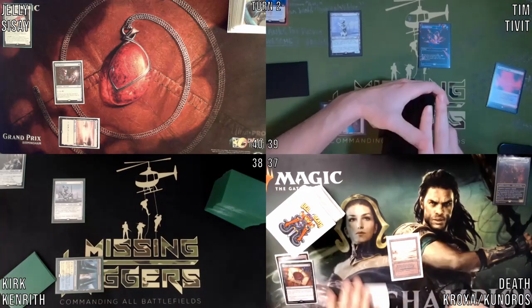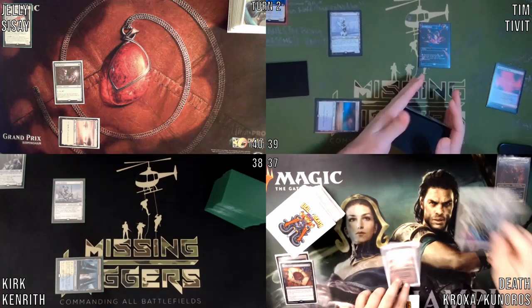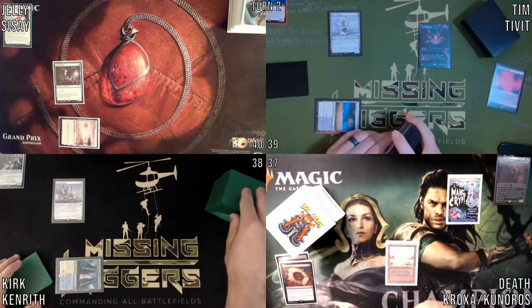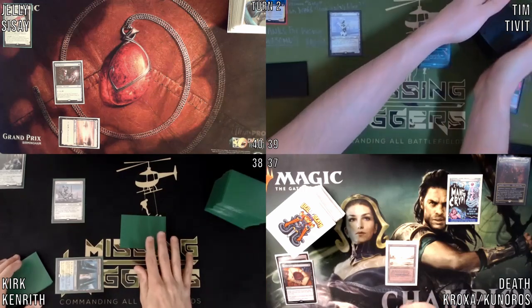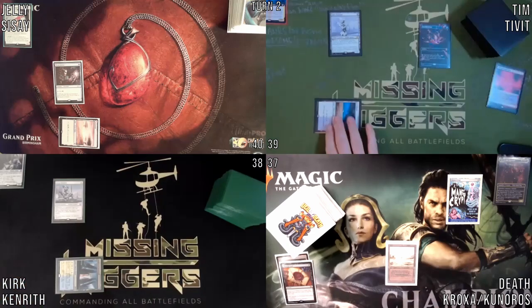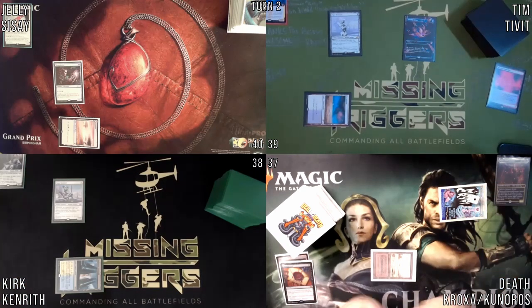I will untap, draw this card, play this Mana Crypt, not pay for either Esper Sentinel. I will draw, he will draw. I wish I could draw. Leave one colorless floating, cast a Dockside.